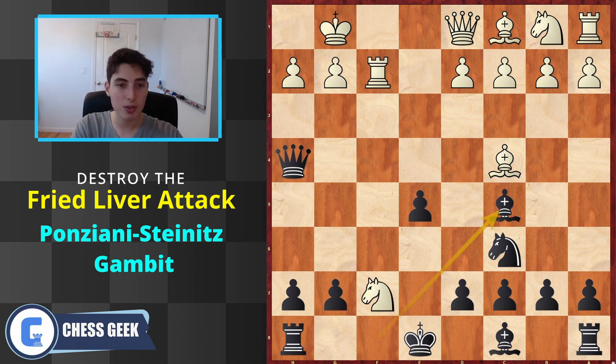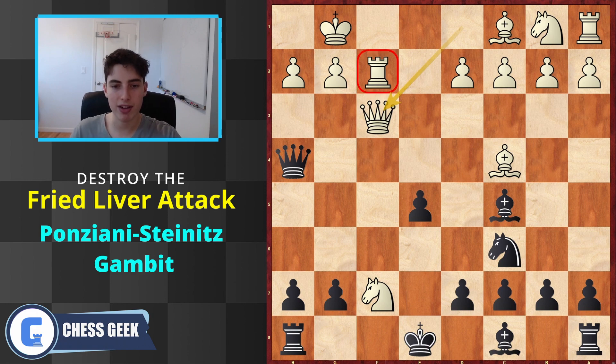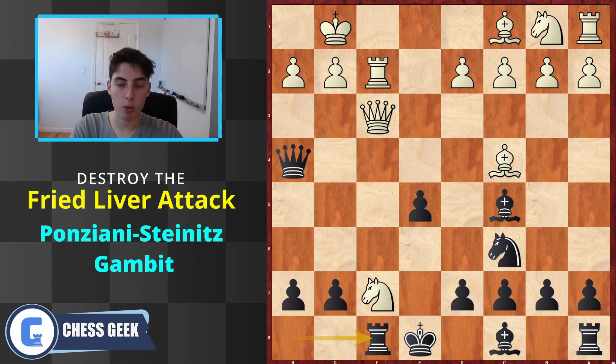In this position if they go queen f3 to defend the rook rather than being greedy, we can go rook f8 - saving our material and lining up more pressure on the f-file. We clearly have the initiative here. The whole point of the fried liver attack is to get the initiative and sacrifice pieces for an aggressive attacking game, but now we're flipping the tables on them - so either way we're super happy.